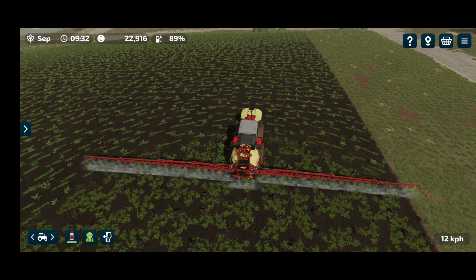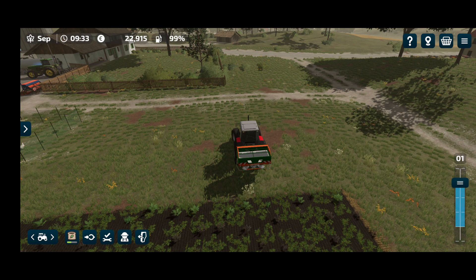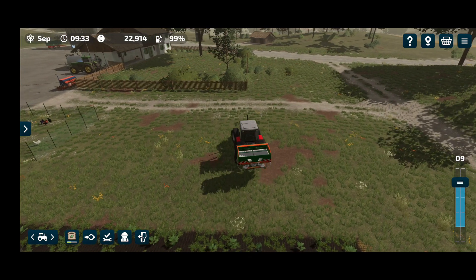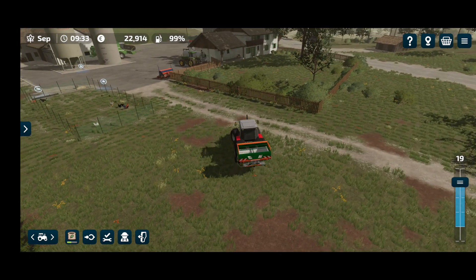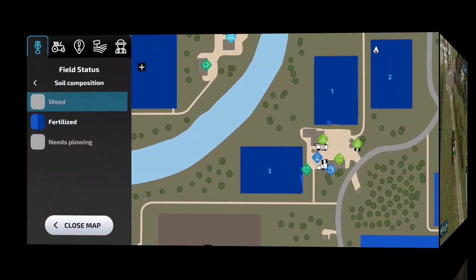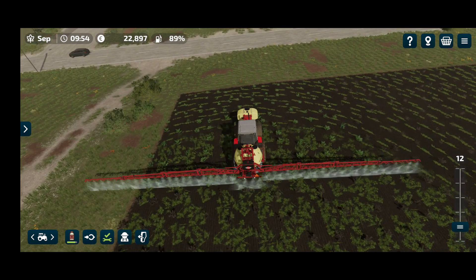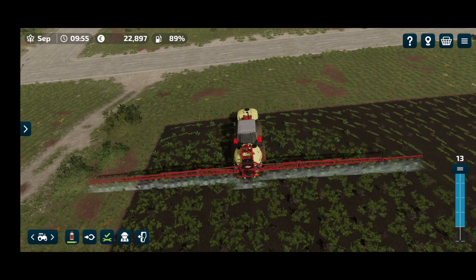We'll get the herbicide done and then we'll probably have to skip two or three days to get to a point where the canola is ready to be harvested. Let's go put this spreader away and hook the tractor up to the trailer so that we can give the chickens some food in the next days. The worker is now pretty much done with field two as well, just the last piece and then on to field one.